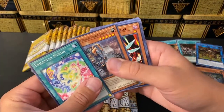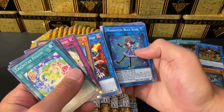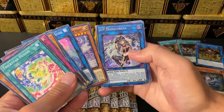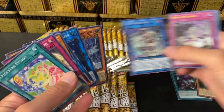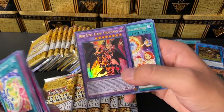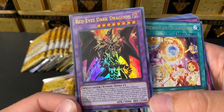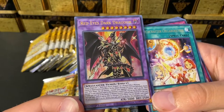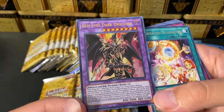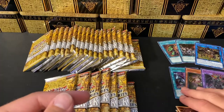Trickstar Fusion, Infinitrack Rocket Synchron, Apple of Enlightenment, Sound Warrior, Perot, Sunlight, Marincess Blue Slug, Witchcrafter Minarow, Madame Verre. Oh, IP Mascarena! A lot of people are going to be buying that up. Then - Dragoon of Red-Eyes! He snuck in there! Red-Eyes Dark Dragoon! The artwork of this card is just amazing, and this card is absolutely broken. You can negate and destroy monster effects and inflict damage equal to that monster's attack.